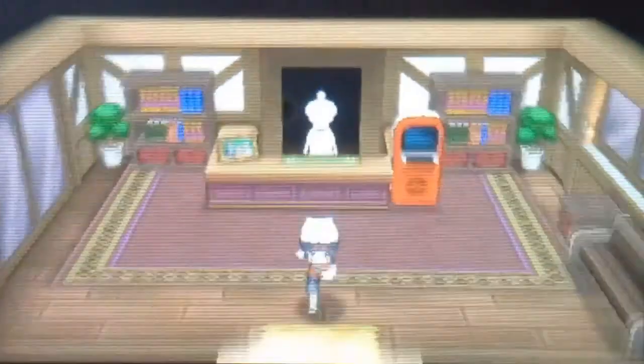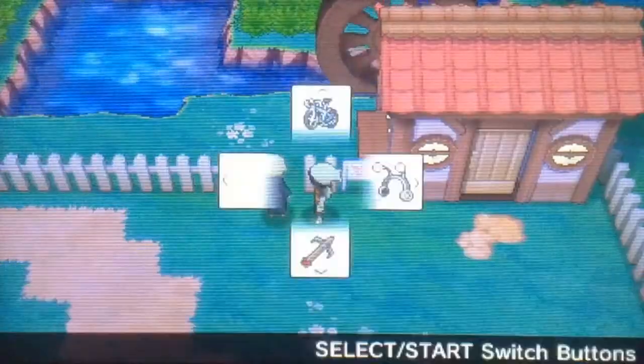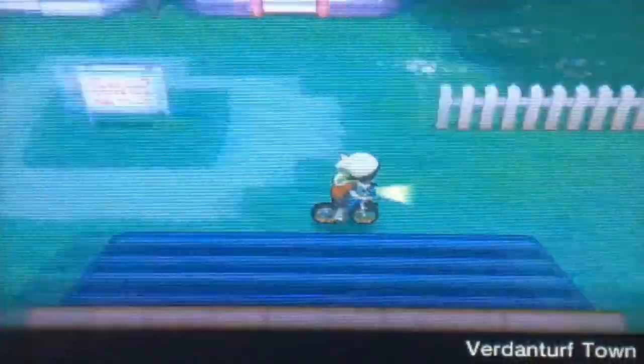For me personally, I use a male Marill and a female Azumarill. I've put the Sea Incense onto the female Azumarill and then put them both into the daycare.